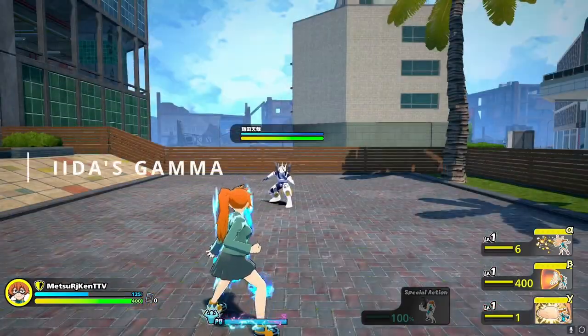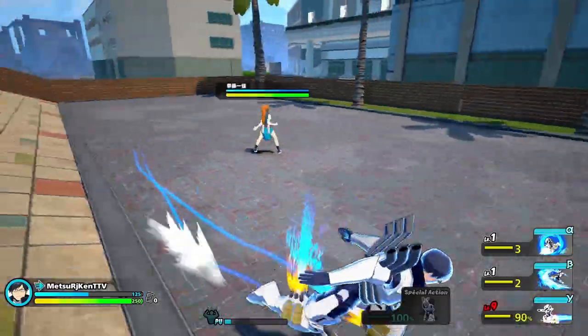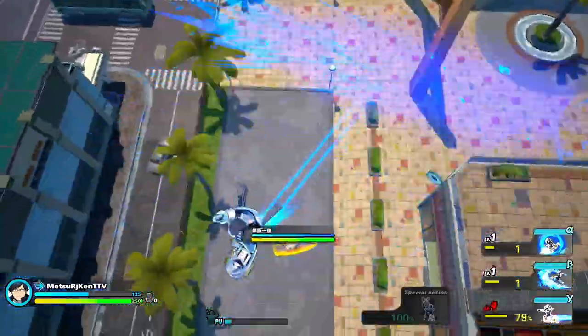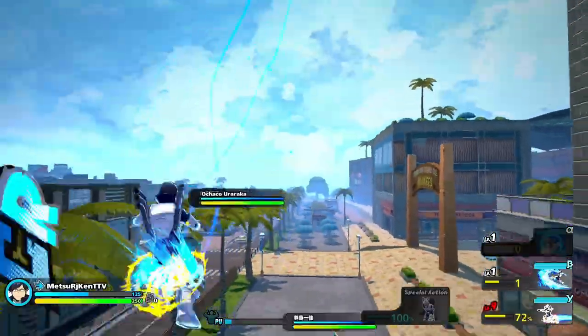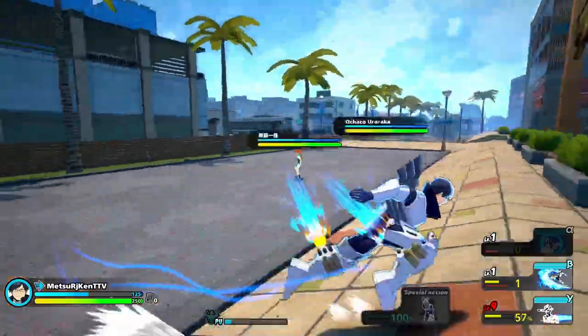Lastly, Iida's Gamma. Iida's Gamma gives him both a speed boost and an attack boost. The biggest issue to deal with when Iida has his Gamma activated would be the front flips that he's able to do when in this mode. You'll want to play the game calmly, as Iidas will do their best to front flip around you and try to mix you up. Their main goal is to get behind you.